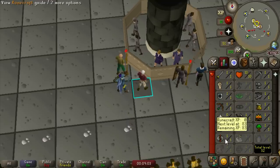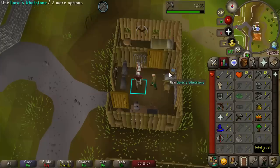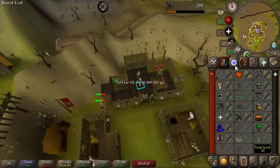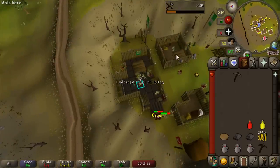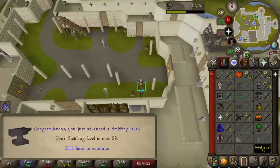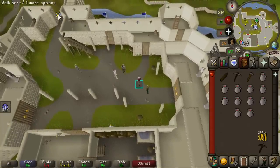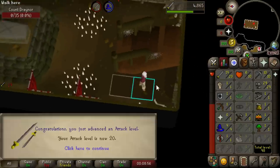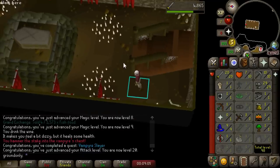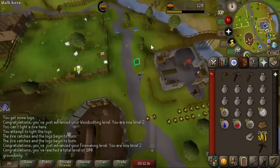So I decided to do some quests for the requirements. First: Doric's Quest — gets us to level 10 mining and 9 total levels. Then Goblin Diplomacy for 5 quest points and a couple of crafting levels — now at 6 out of 10 quest points. Then the Knight Sword quest, which puts us all the way up to level 29 smithing. Only 29 more total levels needed to reach 100 total. Last quest: killing the vampire for 5,000 attack XP — now at 10 quest points and 98 total. Chopped and burned a few logs to hit 100 total level. Now I should be able to trade.